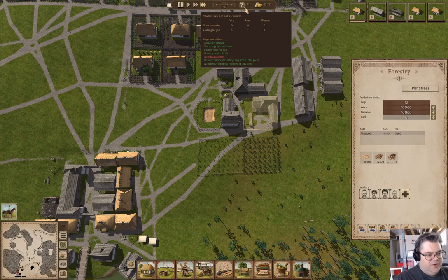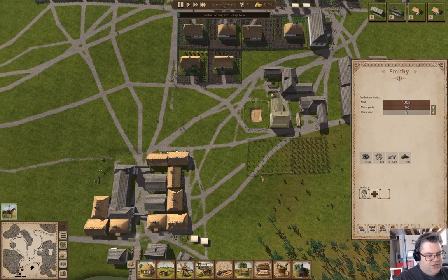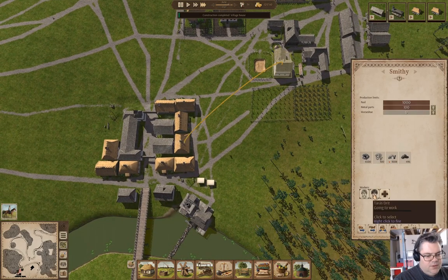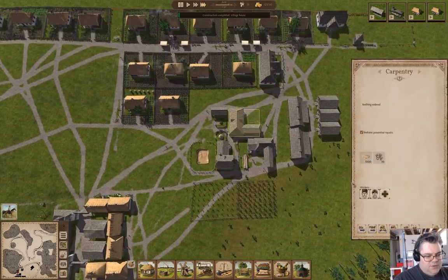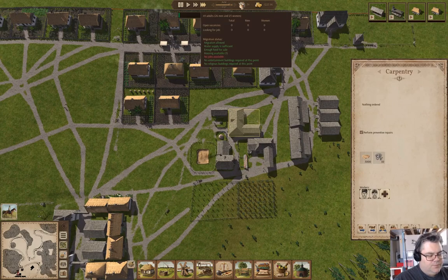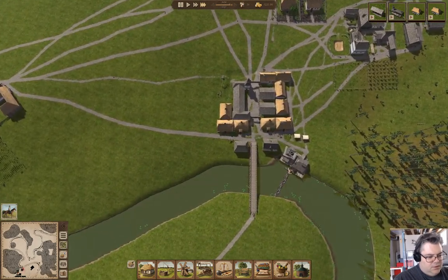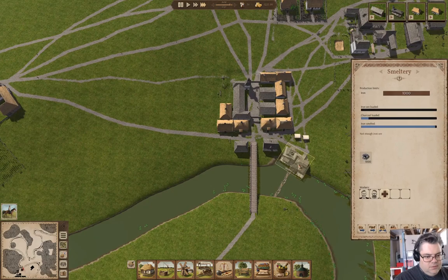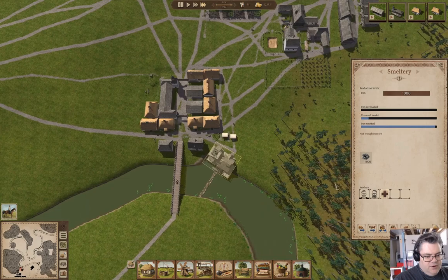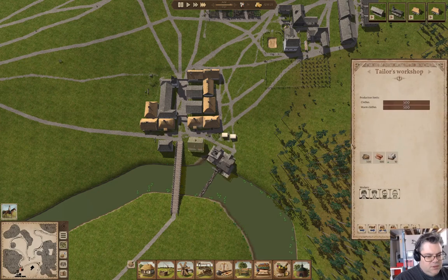Still no jobs available. We'll let that guy run flat out. We finished a house. We'll add a second guy in the smithy. Not enough iron ore — okay, that's fine. Tailor's workshop — yeah, we don't have enough. Now we can order carts.